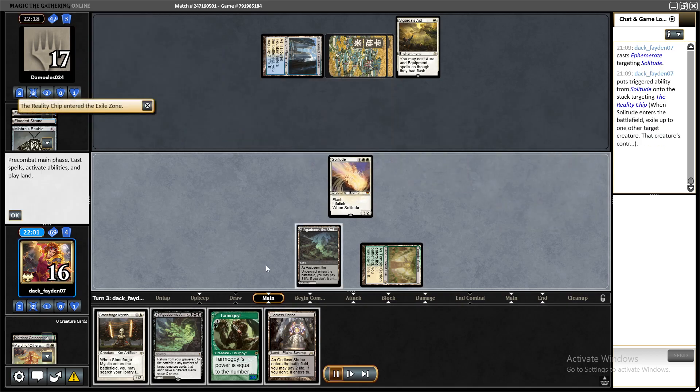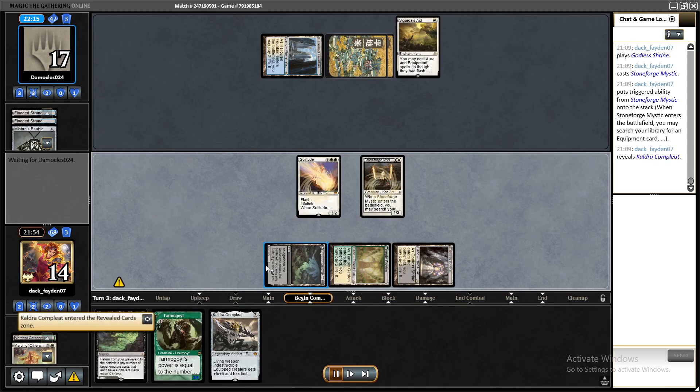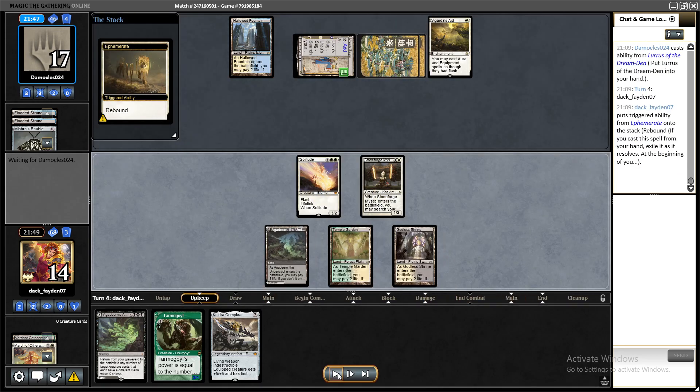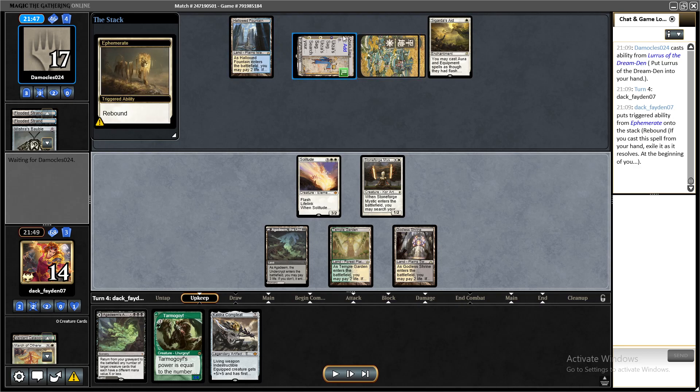If you miss that you would just remove Stoneforge and the Chip would stay on the battlefield. This game I was in a very good situation — my Ephemerate had rebound so they weren't able to play anything, they just put Lurus to hand. I was in an incredible position, able to put Kaldra into play and Yorion in the same turn, attacking for eight and for lethal next turn.